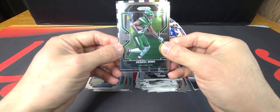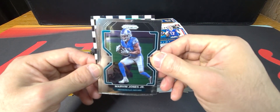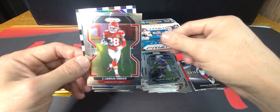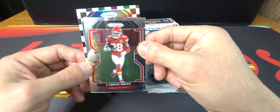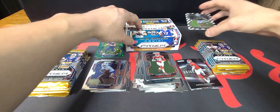You can always take a Patty Mahomes no matter what you get him in. Got our first checkerboard in this one — Denzel Mims, Marvin Jones Jr., L'Jarius Sneed, and not a rookie — Charles Woodson. A little nice color match there.